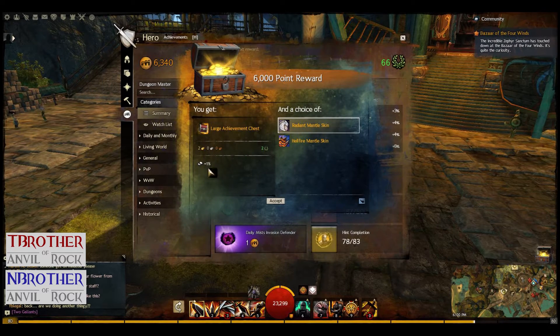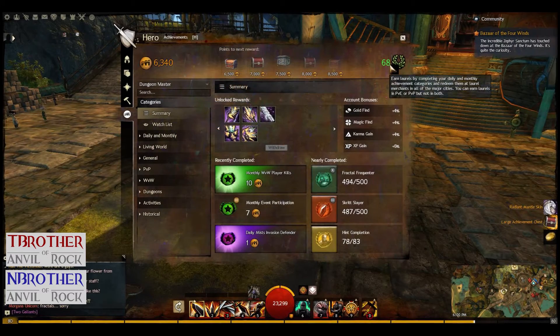You get 2 gold, 2 laurels, 1% gold find from killing monsters. Click on Radiant and accept. That looks valuable.